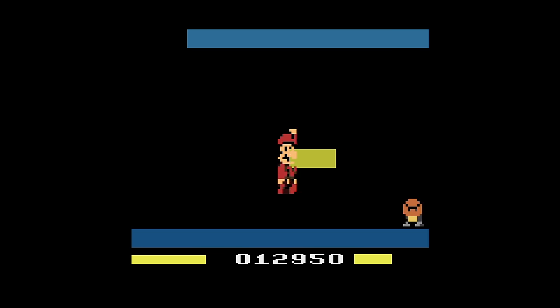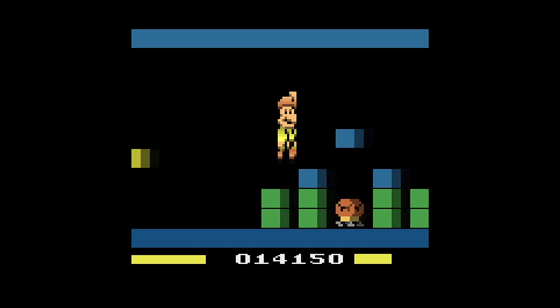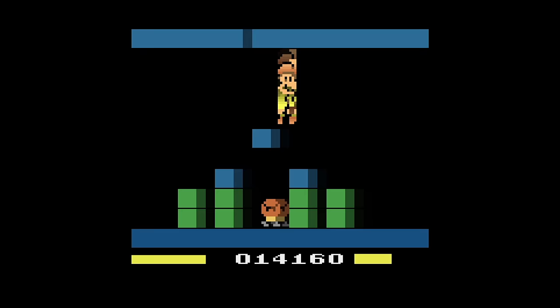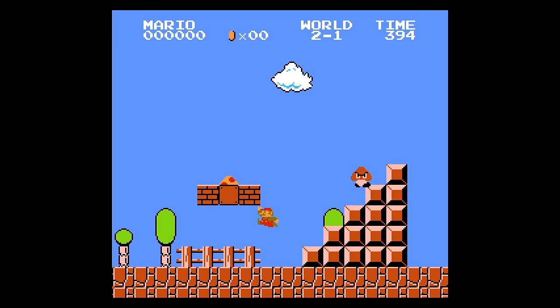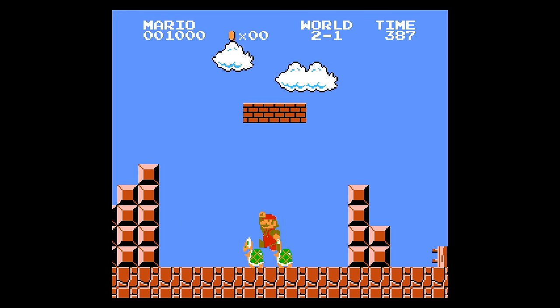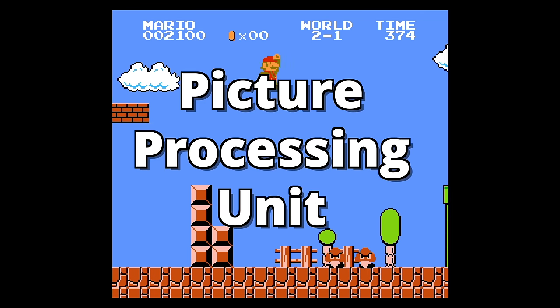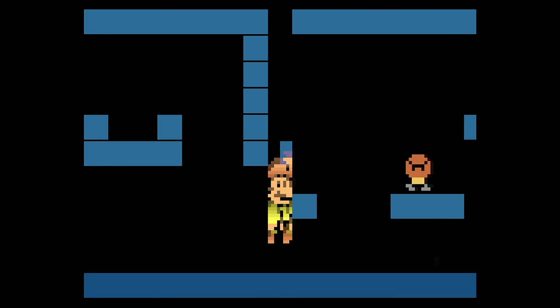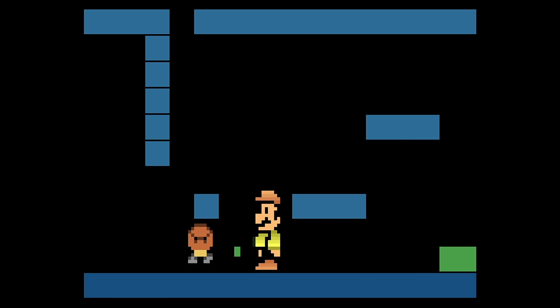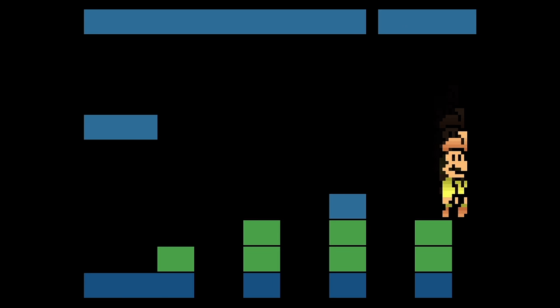The Atari 2600 was released way back in 1977, and had a very basic color palette, designed to handle simple sprite-based graphics. In contrast, the NES, released in 1985, could display a wider range of colors and more complex sprites and backgrounds, thanks to its more advanced picture processing unit. But Princess Rescue doesn't really care about that — it's here to bring Mario to you anyways, mustache and all, in gloriously low resolution.